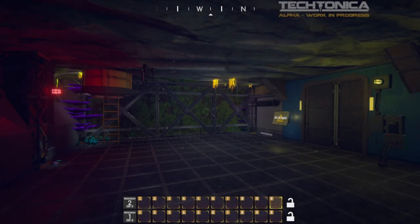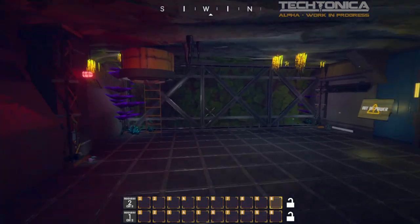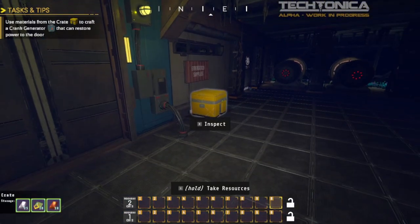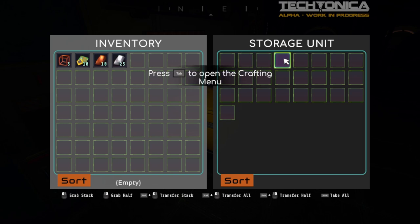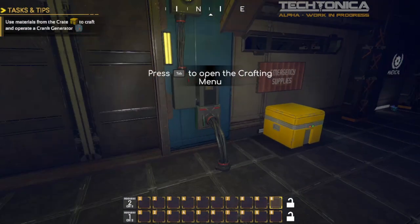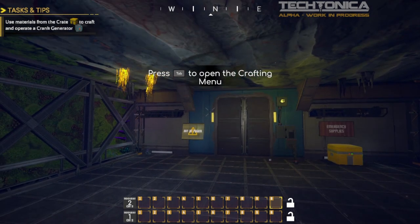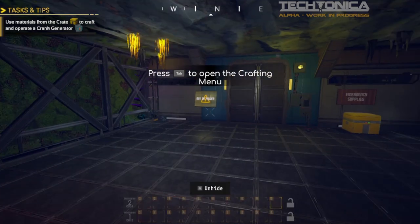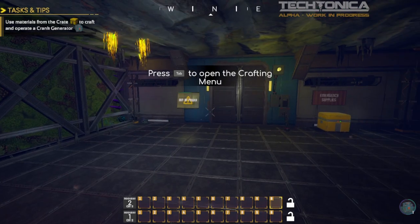Hello guys and welcome back to Tectonica. Things might look a little bit backwards here because if you remember in our last episode we actually got through all of this and we're doing the tutorial all over again. I do hope to just jump through all of this as quickly as possible because I kind of left my save game in the UK and we're in Mexico. So first thing I'm going to be doing is getting all the way to where we were in the last episode as quickly as possible.